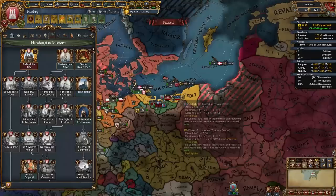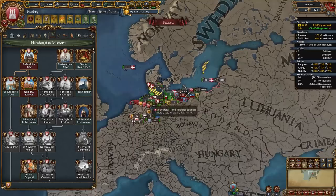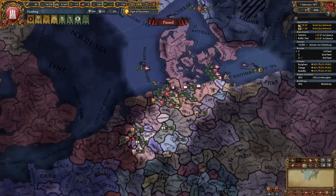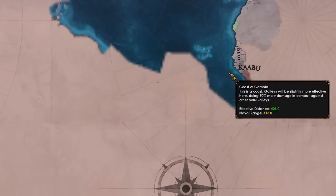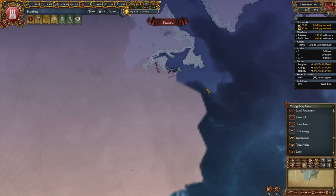We've actually accomplished our first mission accidentally — apparently we defended the city. We got some claims, and I'll go with curtail clerical privileges. Finally Diplo tech 7, which means we can explore some more. Let me check my colonial range — yes, we can reach stuff. What I actually want to do first is move my capital to Bermuda and then colonize stuff up here. Let's go somewhere in Africa for now, and I am going to go Expansion ideas as well. Austria loves taking random provinces — they prevented me from going this way.